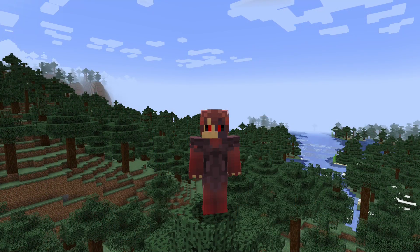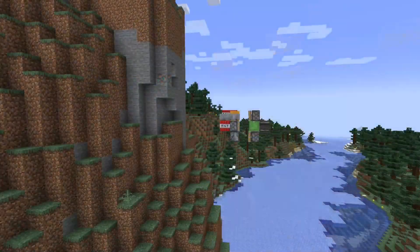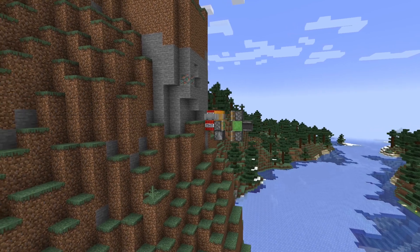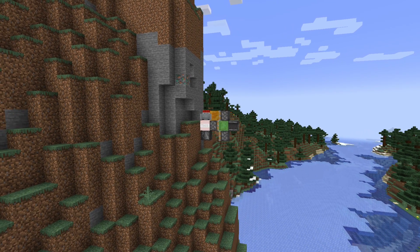Nukes have actually been in vanilla Minecraft for a really long time, and what they look like is a bit like this. This is the design for the smallest TNT nuclear missile, but don't be fooled by its size because when it goes off, it does some serious damage.